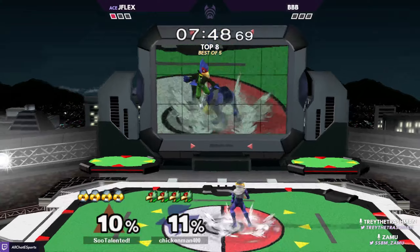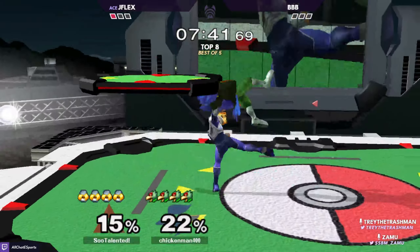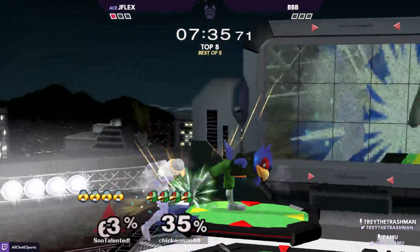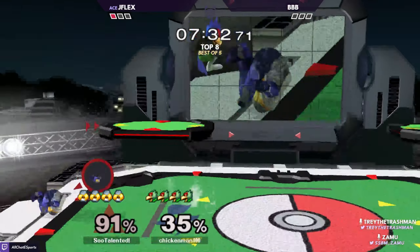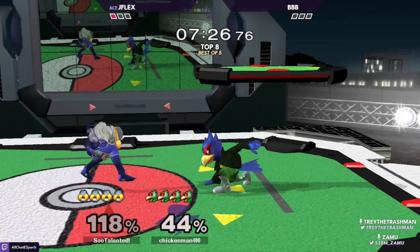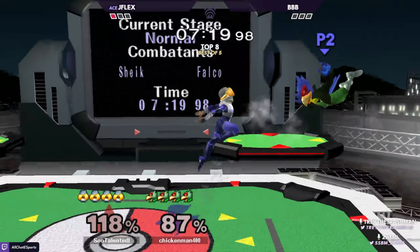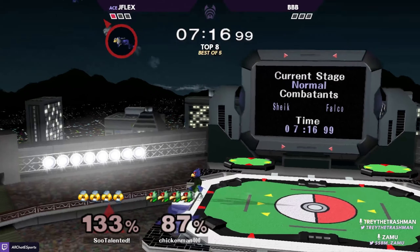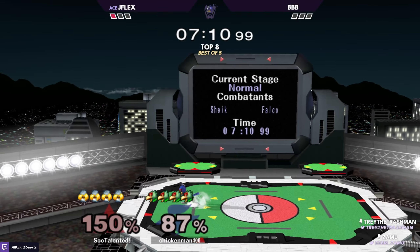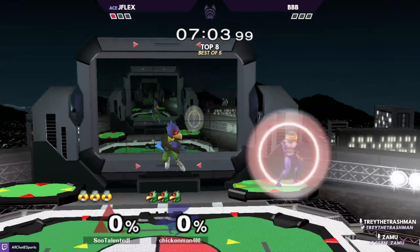JFlex rolls to center — being patient, not trying to overextend to get a hit. Knowing that if you just wait for more clear openings, it works out. Very good combo from Bobby, and great down air to beat JFlex moving towards him too. That tournament winner is going to lead to a lot for JFlex there.